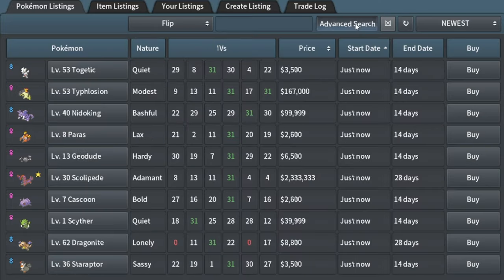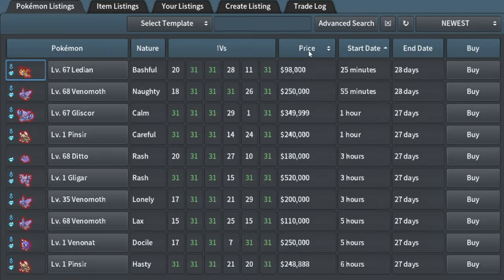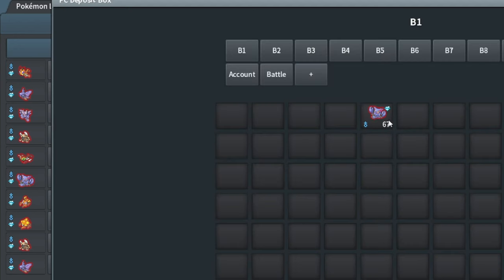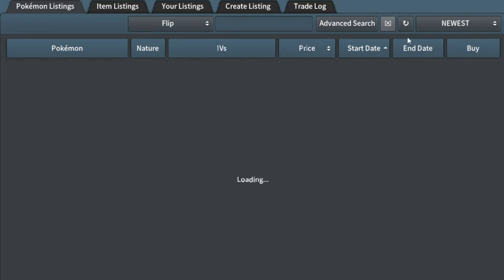I got this Gliscor — 31 by 3 in the Bug egg group. Gender male, group Bug, Alpha. It probably goes for 110k. And it's also Gliscor so it should go for a little bit more — 120k probably. That one's the most comparable. I'll try selling it for 115k. That'll sell.